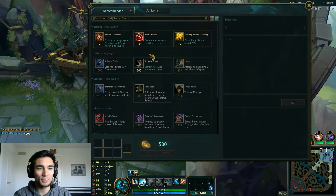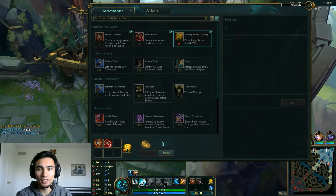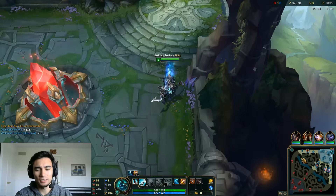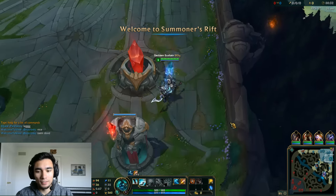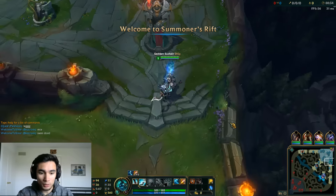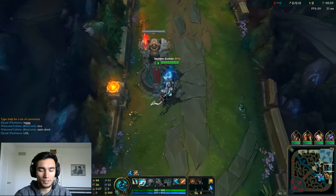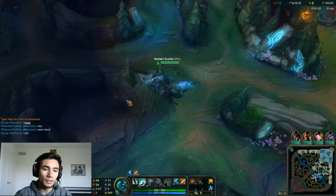Hey guys, Storm Squad here. Today we're going to be playing Hecarim in the jungle, and we're going to be building with Runic Echoes. So hopefully that goes well — I haven't been able to try this build starting on blue side yet.